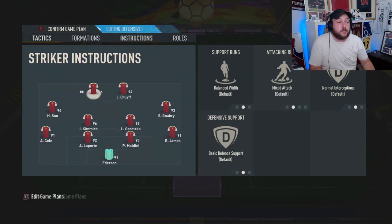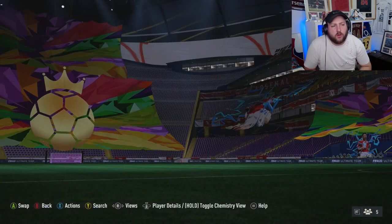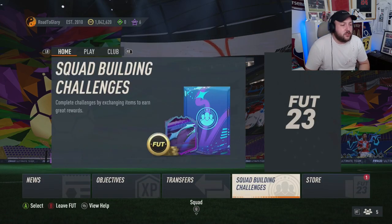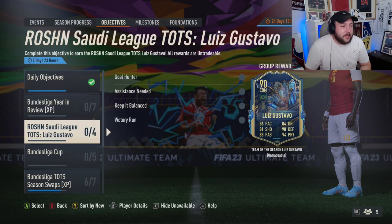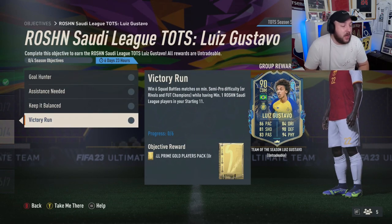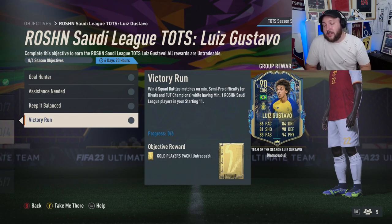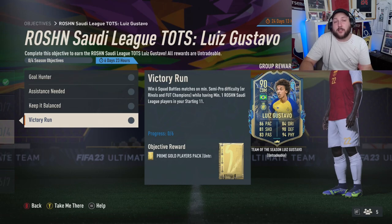Just to recap: we need to score six goals with Brazilian players, score and assist in three separate matches with midfielders, get three through ball assists, and get six wins with one Saudi League player in your team. As always, if you have any questions comment down below, if you're new to the channel hit the like button and subscribe, and I'll catch you in the next one.